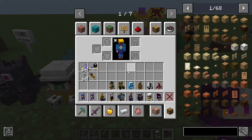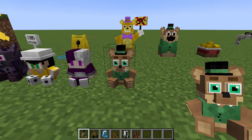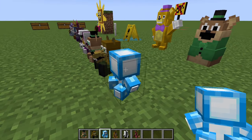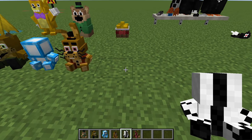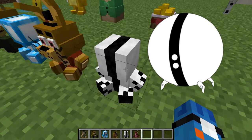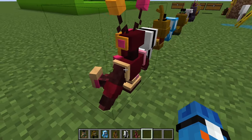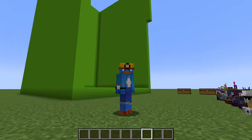Here we have a few more plushies: plush Popgoes, which looks awesome; plush Roger Wood, looking good; plush Scott Cawthon, which looks really cool; plush Emulator, which looks awesome; plush Irritant — I think I'm saying that right — he looks like one from Infinity Train, looks pretty cool. And last, we have Toy Tarki Productions plush, which is big and looks really good. All of these plushies look insanely good.